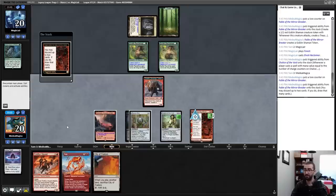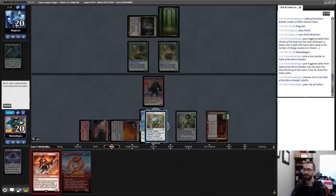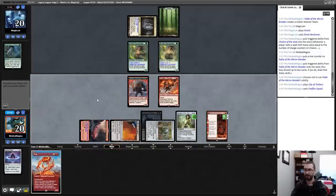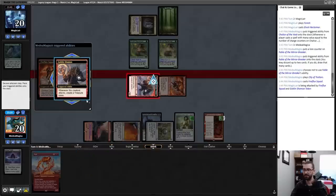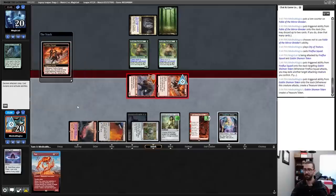This turn got tough — I can just Fireflux Squad and do the thing, or I can be disciplined, play Fury, and get my two-for-one. I believe the correct play is to play Fury this turn. I will not do that for the sake of content. Let us spin the roulette wheel of death and see what beautiful thing happens. I'll attack and target this.